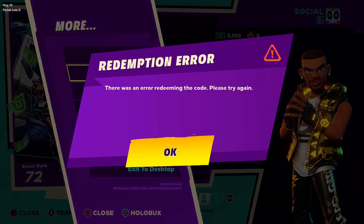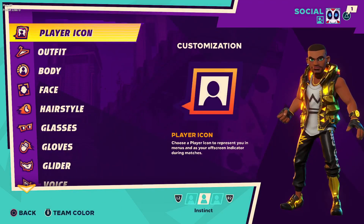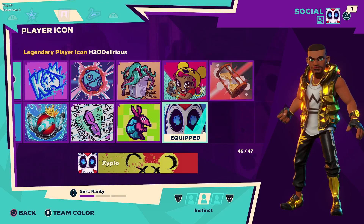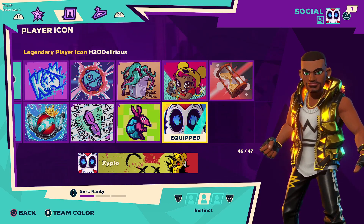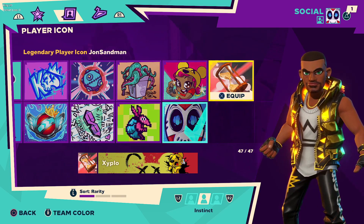It's going to show an error when redeeming because I've already redeemed it. But as you can see, when you go to 'Customize Brawler' after putting in the code, it'll tell you that you received your rewards. When you go to your player icons, you'll see the HCo Delirious icon, the H16 one, and the John Sandman one.